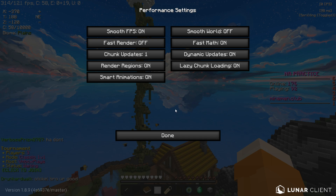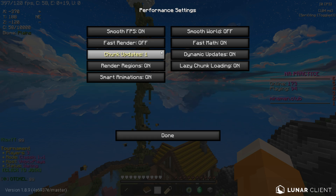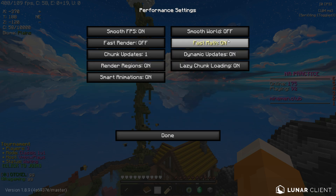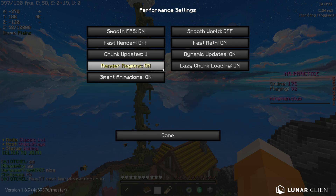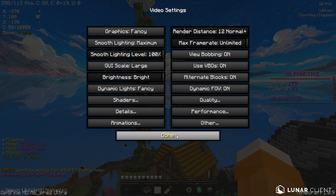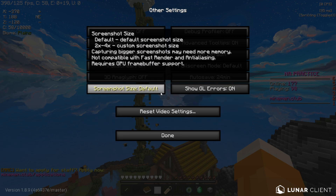Performance is probably one of the most important sections. Smooth FPS — you've got to put that on. Fast Render on or off, it doesn't really matter; I usually have it off because I have Motion Blur on. Chunk Updates: one. Fast Maths on, as it will help your CPU with the game. Smart Animations on. Render Regions on. Feel free to put the rest on anyway — these are all factored into your FPS, and these are the settings I found that will give me 400 plus FPS whenever I'm playing Minecraft.